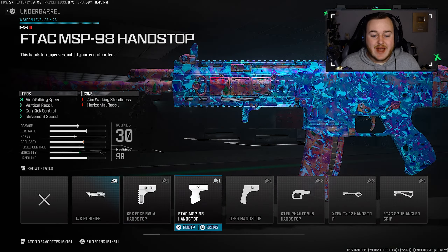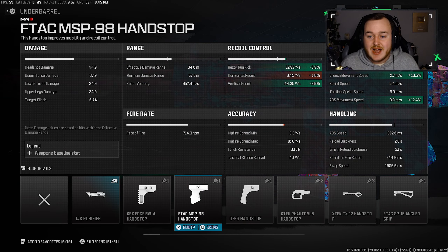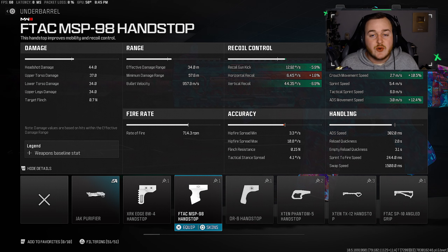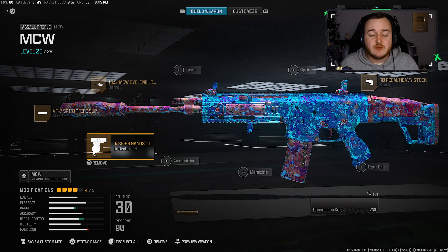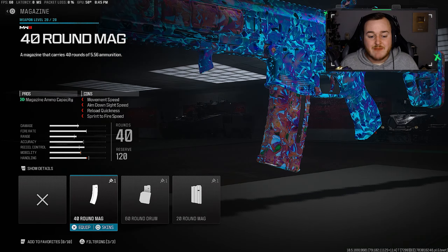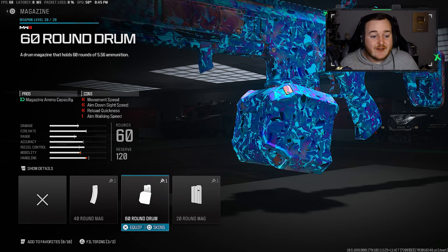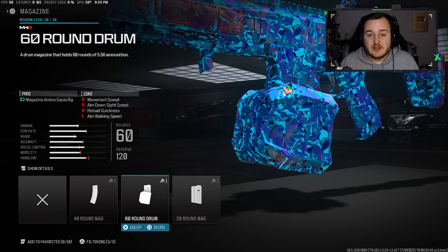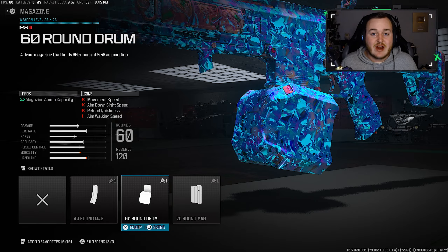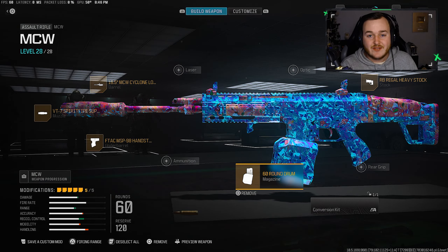For the underbarrel, we're adding on the MSP-98 Hand Stop Grip — such a great attachment. We're getting movement speed, recoil control, making the weapon more smooth and easy to control at longer ranges, and we're also moving fast in general since our movement speed is up. For our final attachment, we're going to the magazine and turning this thing into an LMG by adding on the 60-round drum. We never have to reload — the fast time to kill is great, and here is the full loadout for the MCW.